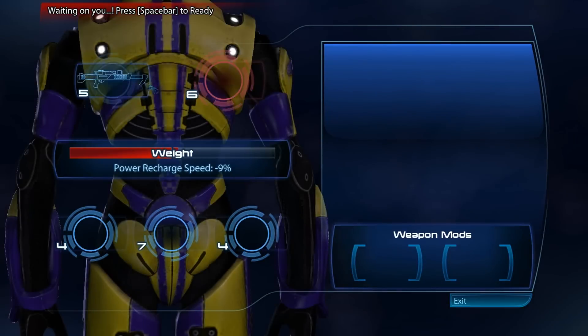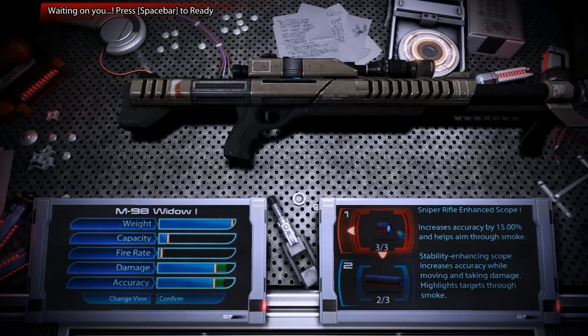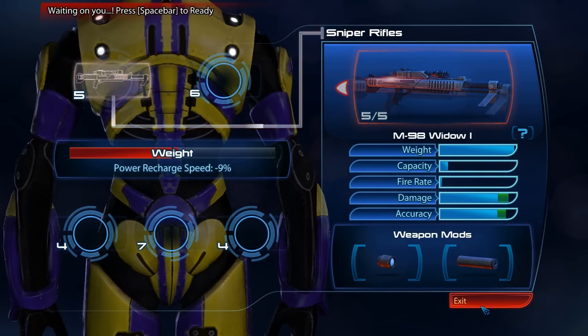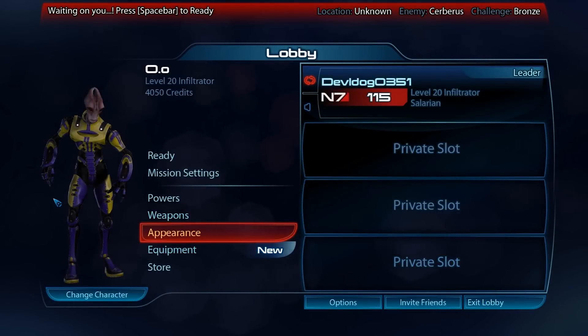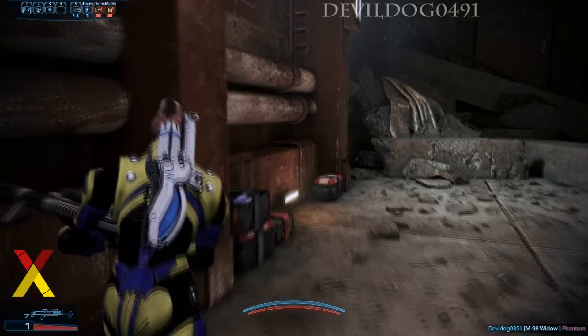So this is my spec — it's extremely important with this class. I'm rocking a Widow 1 by itself. You never want to bring another weapon because you need to recharge as fast as possible. The Widow seems to hit the hardest. I do have a Javelin and some other things but I just prefer the Widow.